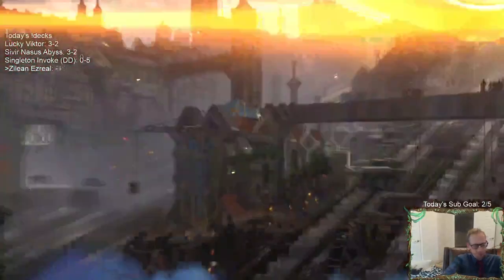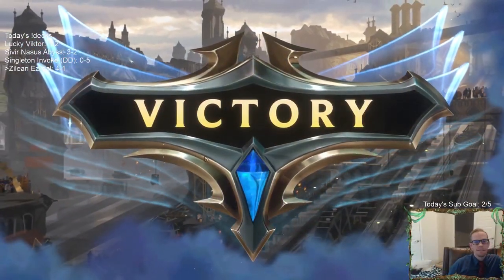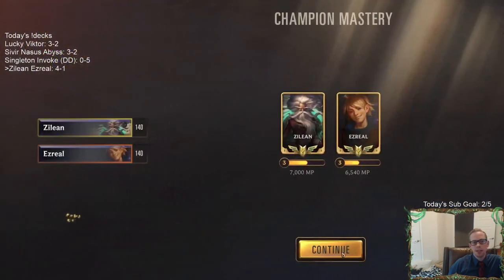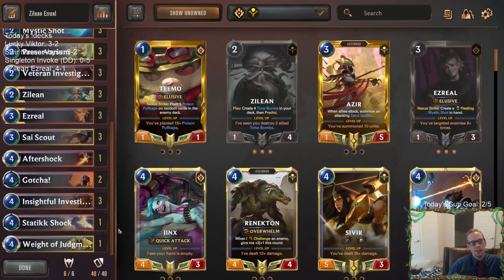Man, this deck was really cool. We had some really good games today. I think the Demacia versions of Dragons — Screeching Dragon is a nightmare. Screeching Dragon, Eclipse Dragon, Aurelion Soul — that play pattern, even Shyvana with Fury. I think Demacia Dragons are going to be a really tough matchup.